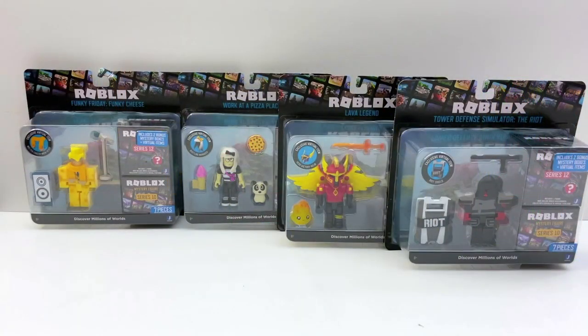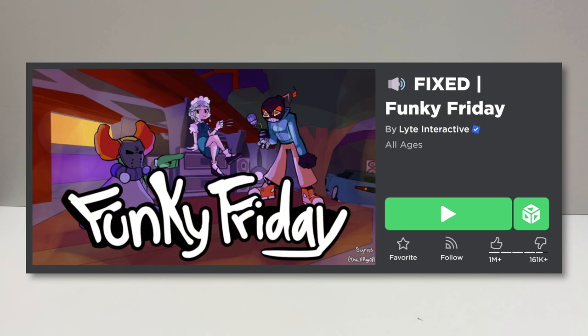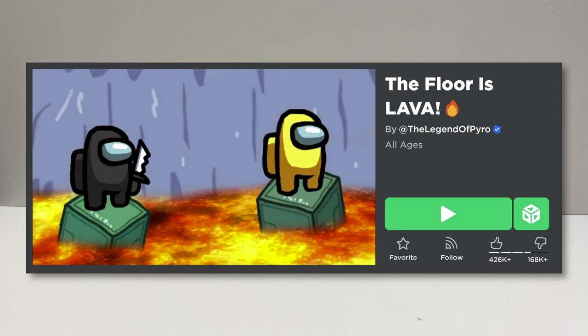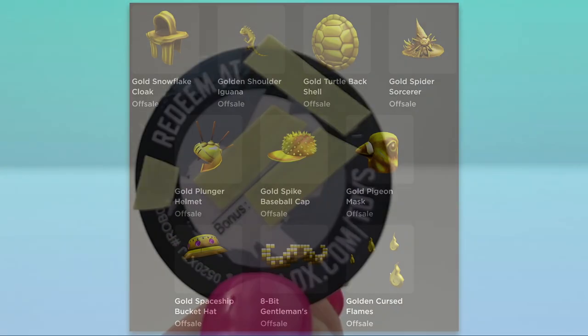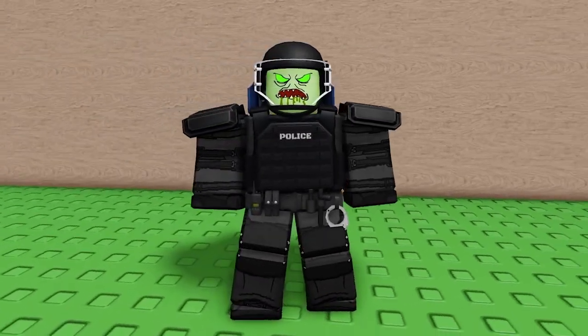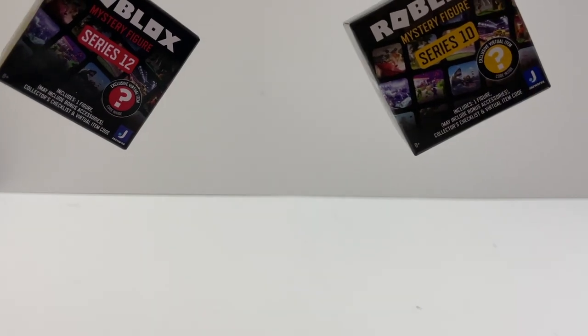Hey guys, this is Lily. Today we are opening four core packs from four amazing Roblox games: Work at a Pizza Place, Funky Friday, Tower Defense Simulator, and The Floor is Lava. These boxes have really great codes in them. I will redeem all the codes and show you how they are. And also these packs have two mystery boxes each, so it's going to be fun opening all of them too.